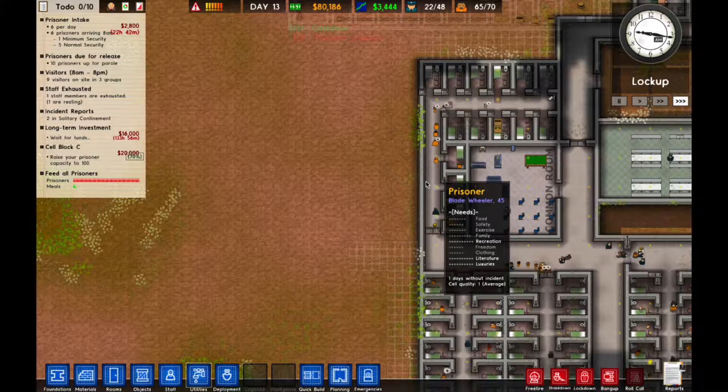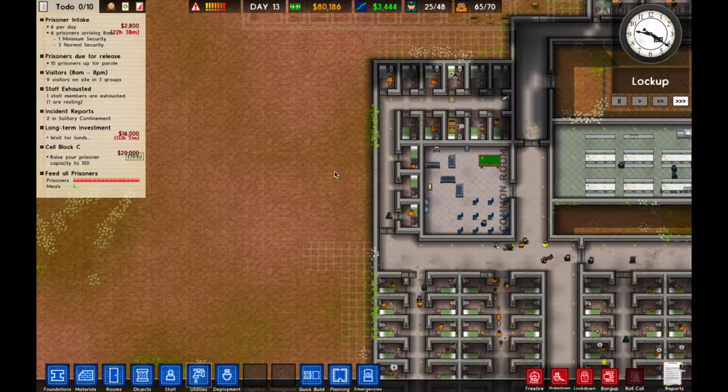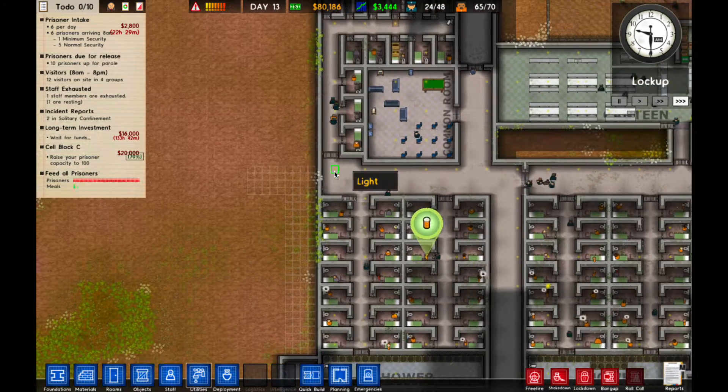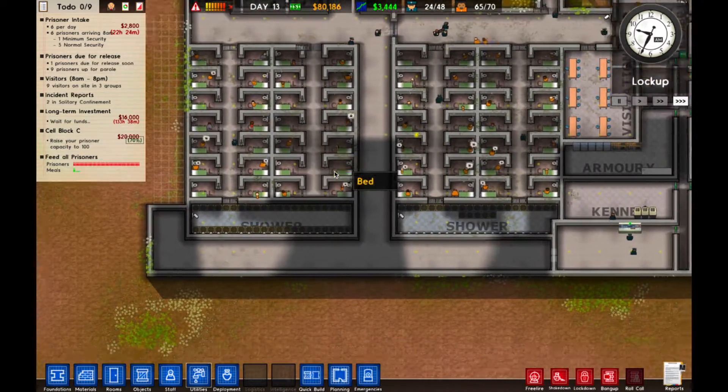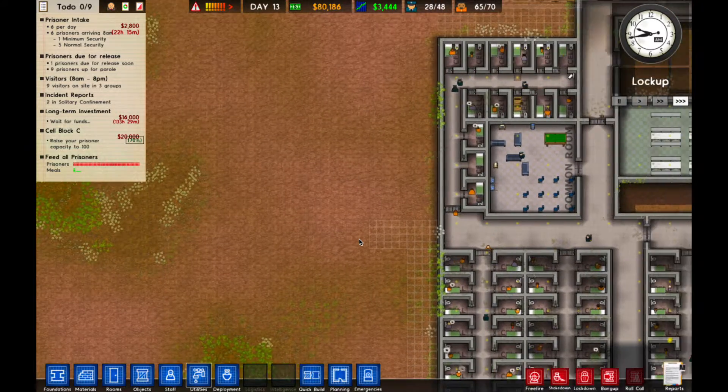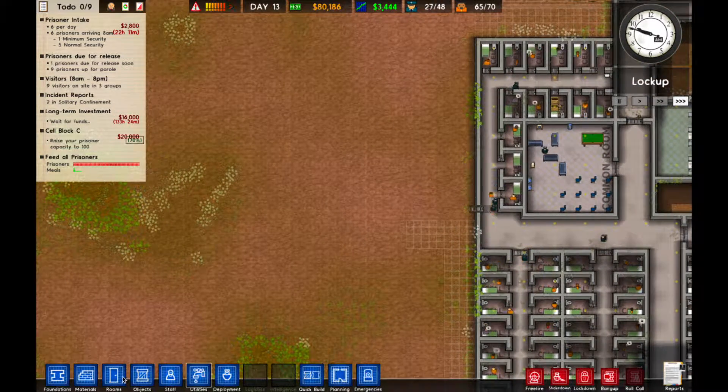I think the next thing we want to plan out is putting the educational center right here in the middle, because this is going to be about the middle of our prison area. That's going to be a perfect spot for education. And it looks like we found more drugs down this way - that's interesting.